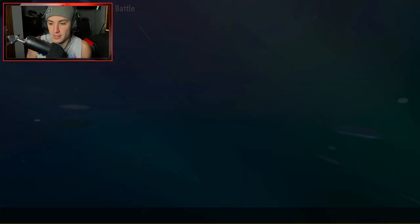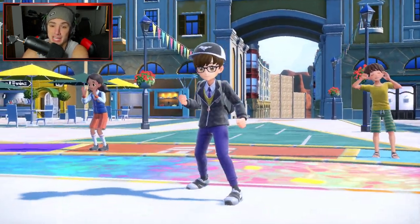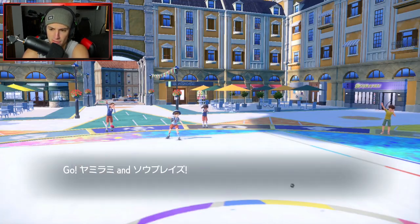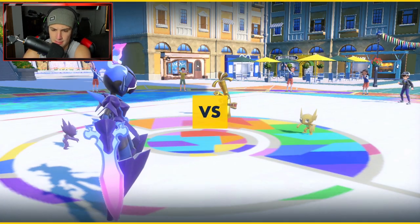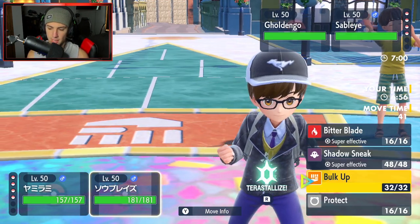The plan is to lead Ceruledge and Sableye again — if they lead Arcanine that's a problem, but they haven't led it the past two times we've seen it. Hopefully that stays true and we just rip with Ceruledge. They end up going into Sableye and Gholdengo — we do not mind that at all. I set up an easy Light Screen and I might even Terastallize here. Yeah, I'm going to Terastallize and Bulk Up.